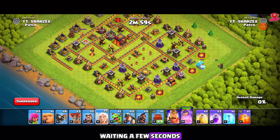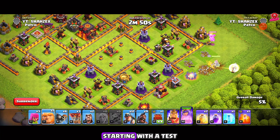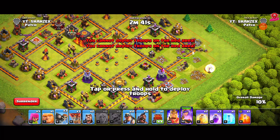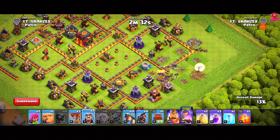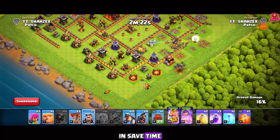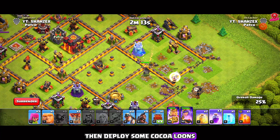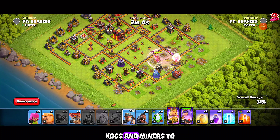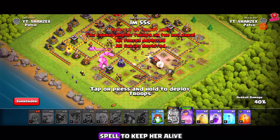We'll start by deploying the queen and healers, waiting a few seconds for her to clear some buildings. Next, we'll drop a baby dragon to funnel and keep the queen from turning to the right. To open the path, we'll send in wall breakers, starting with a test wall breaker first. With the queen making her way inside, we'll drop the wizard and king on the left side of the base to clear out nearby buildings and save time. As the king and funneling troops work on that side, we'll focus on the queen, keeping an eye out to ensure no defenses target them. Then deploy some coco loons to protect the healers from any air traps. We'll drop a rage spell on the queen. Once the queen has completed her part, we'll deploy the kill squad, hogs, and miners to finish the attack. Now we'll deploy everything and it's all moving right on track. Since the queen's health is dropping, we'll use another rage spell to keep her alive until she reaches our target.